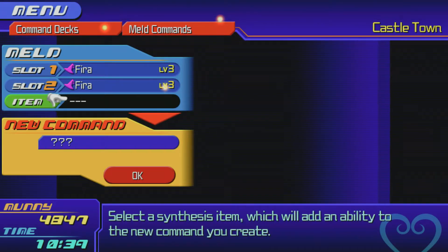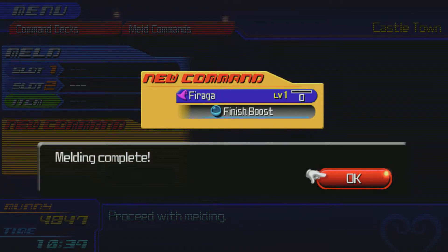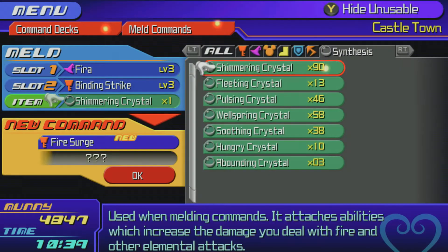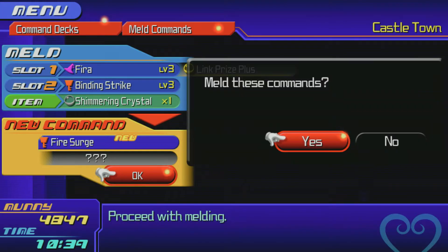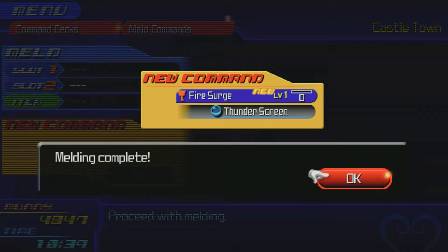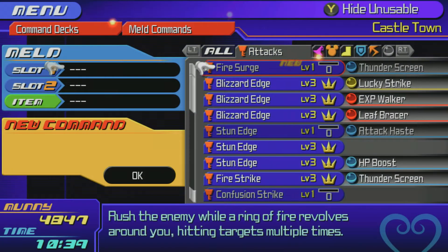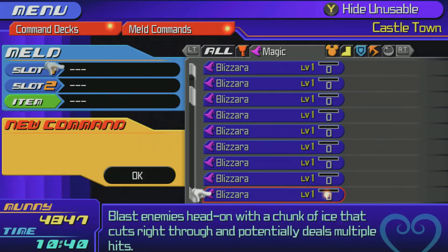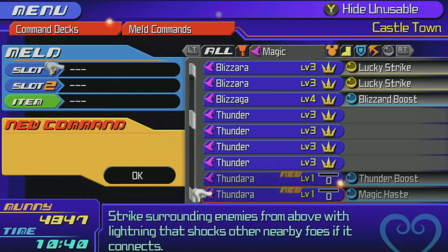Two Fires together plus a Pulsing Crystal - there you go, two Firas gets your Finish Boost. If you want to just mix and match, you can. A Fira and a Binding Strike gets you a Fire Surge; mix that with a Shimmering Crystal and you get Thunderscreen. I ended up with two Thunderscreens anyway.